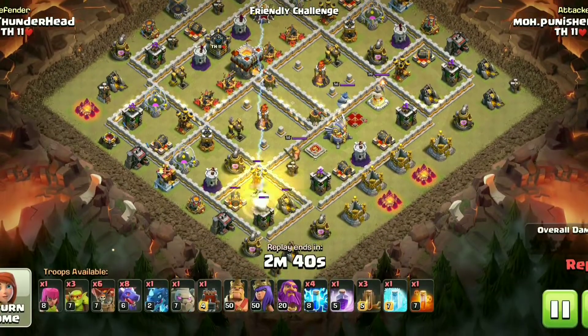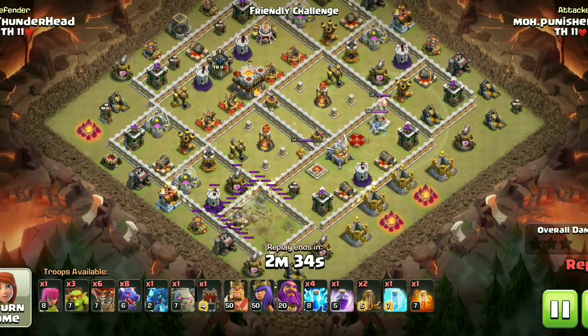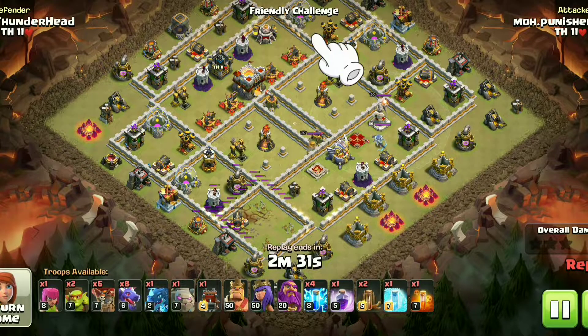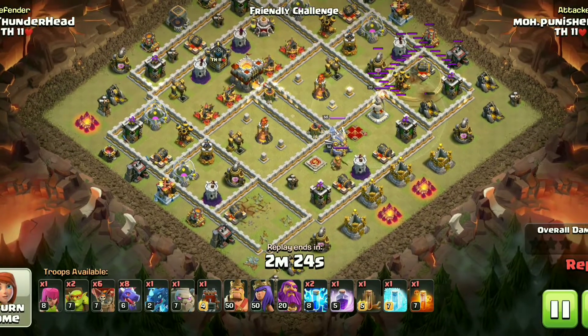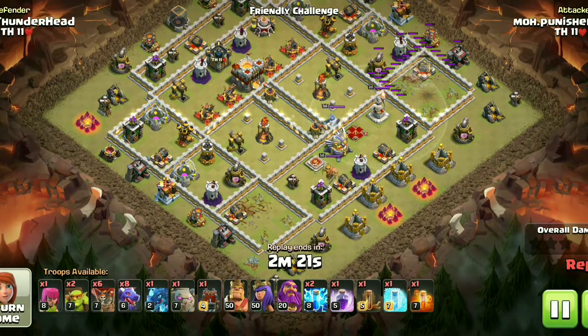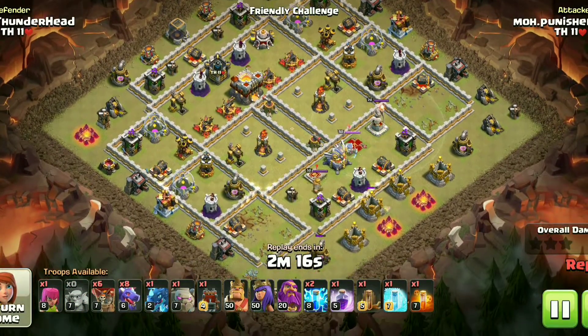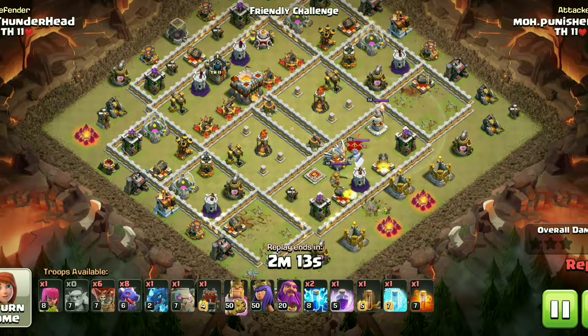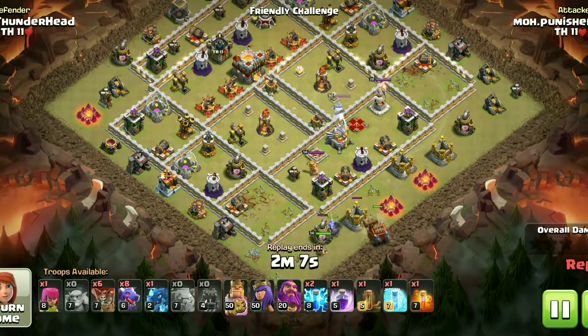The third replay proof is of Zap-Dragon, which is yet another air attack. This replay is of a friendly attack, because during testing no one attacked me with Zap-Dragons. But I wanted to see how this base performs against Dragons, so I asked my friend to try his best with Dragons on this base — and this is what he came with.